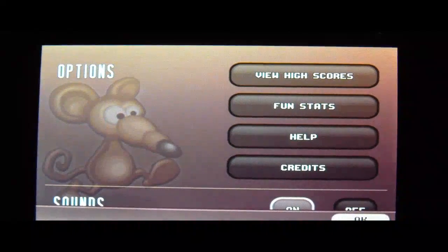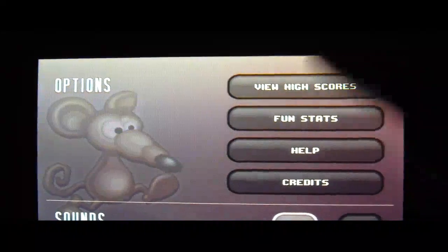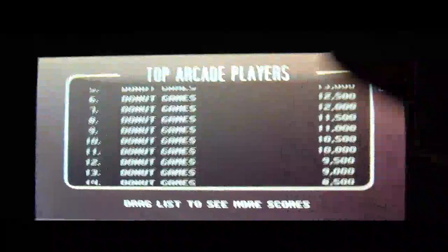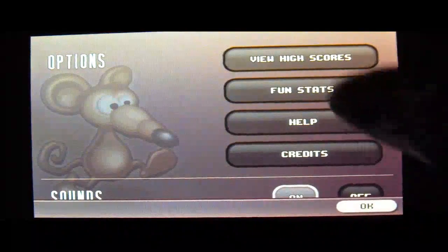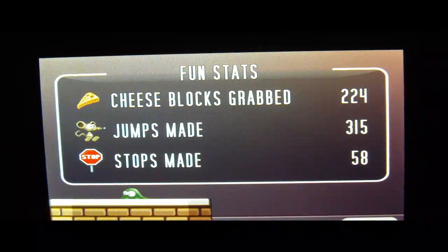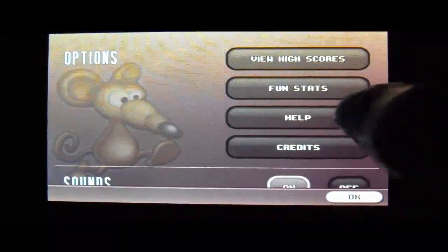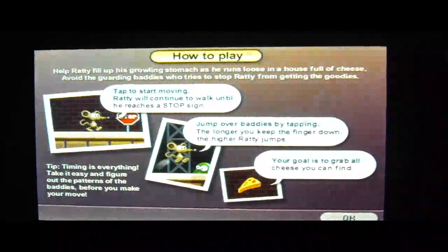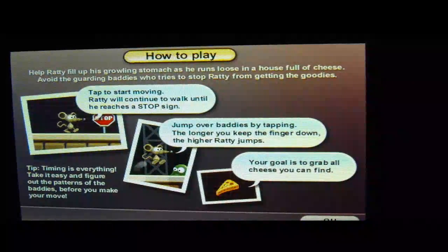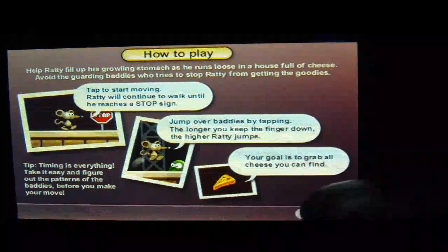In Options we have: View High Scores, Fun Stats, Help, and Credits. Here are all my scores — it says drag the list to see more. Fun Stats shows cheese block grab, jumps made, and stops made. Help explains: Ratty needs to fill up his growling stomach as he runs loose in the house full of cheese, and you must avoid the garden baddies who try to stop him from getting the goodies.